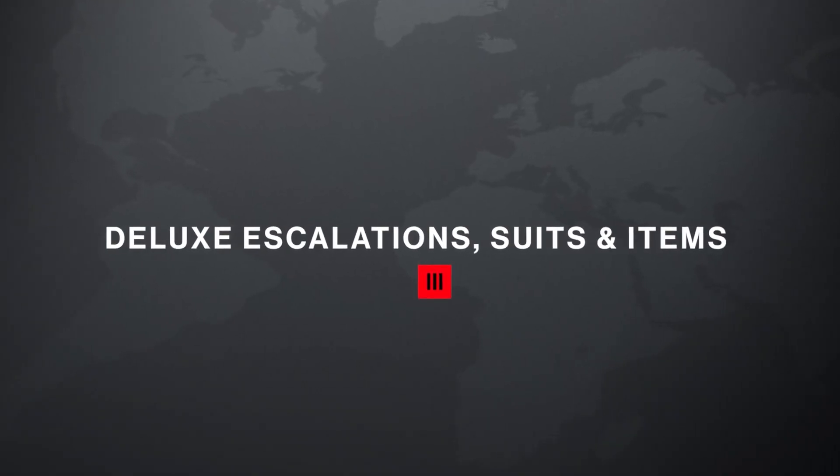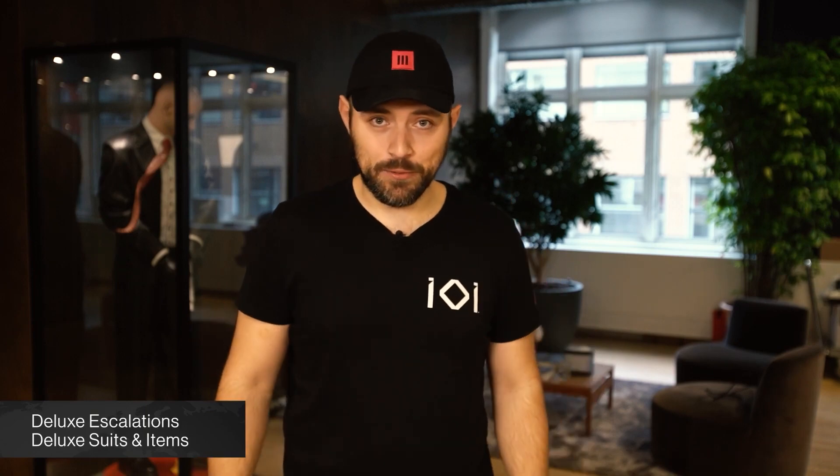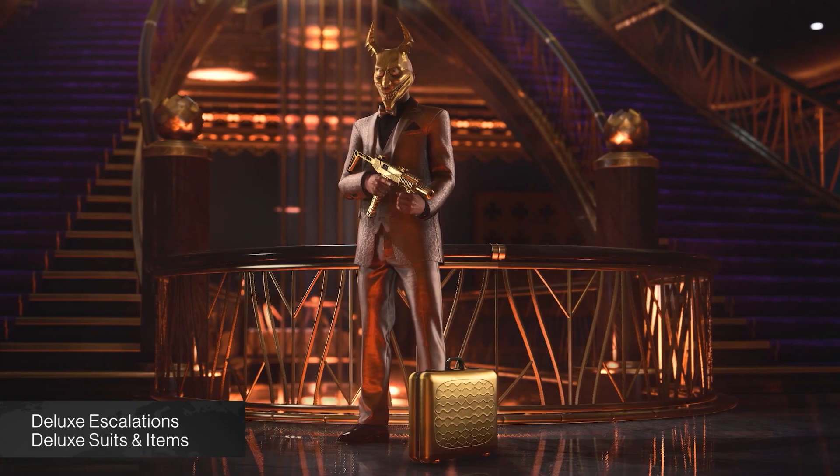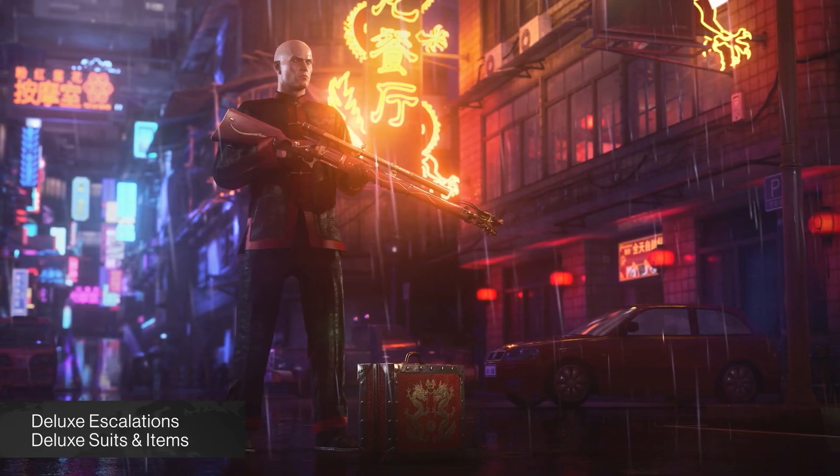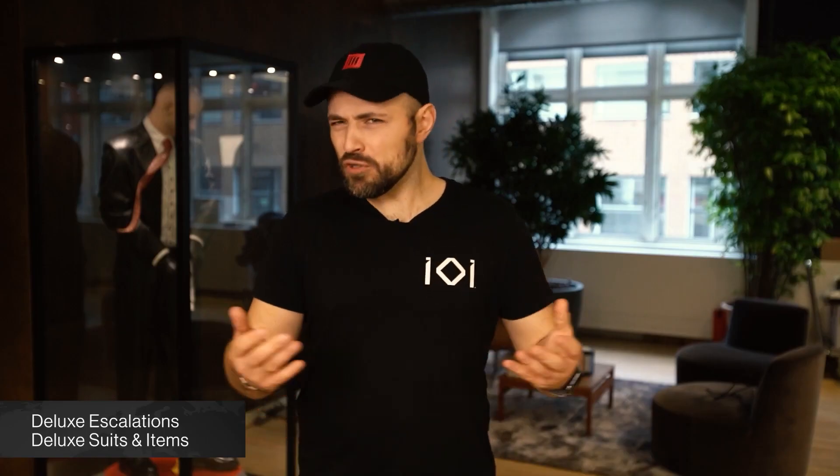On launch, you'll be able to play three of the deluxe escalations taking place in the new Hitman 3 locations, each with unique deluxe unlocks in the shape of outfits and items. All inspired by old Hitman classics — you might recognize one or two.